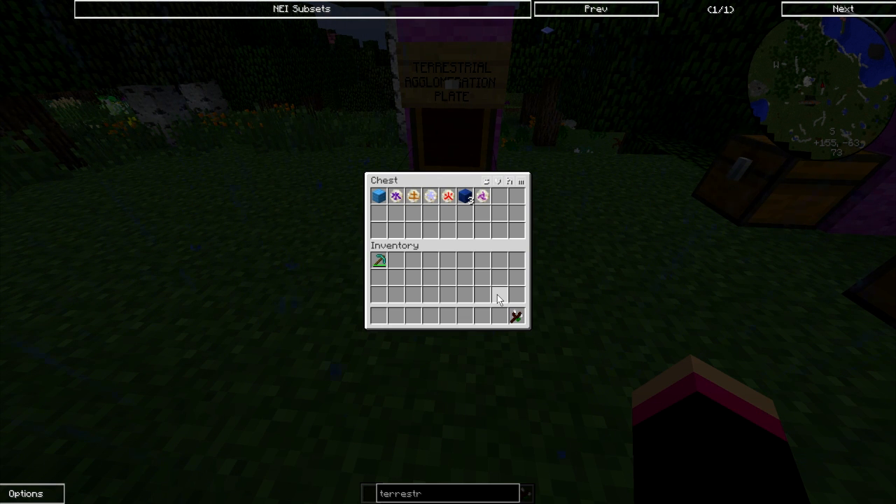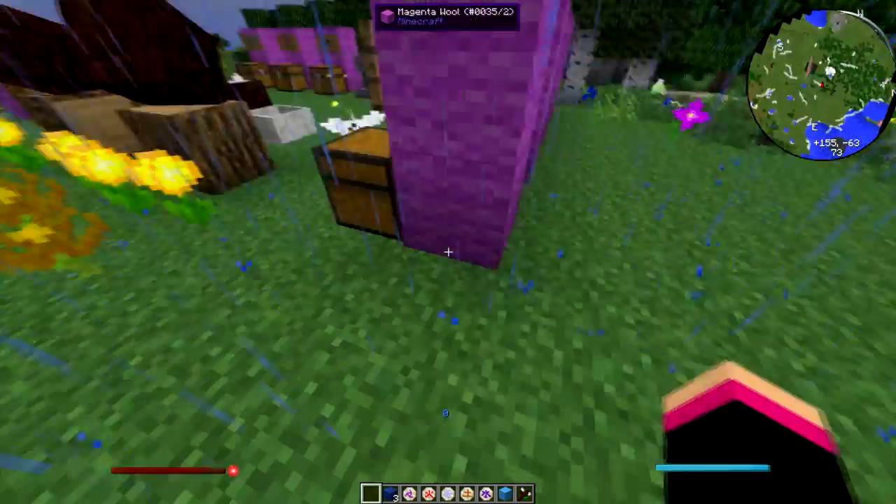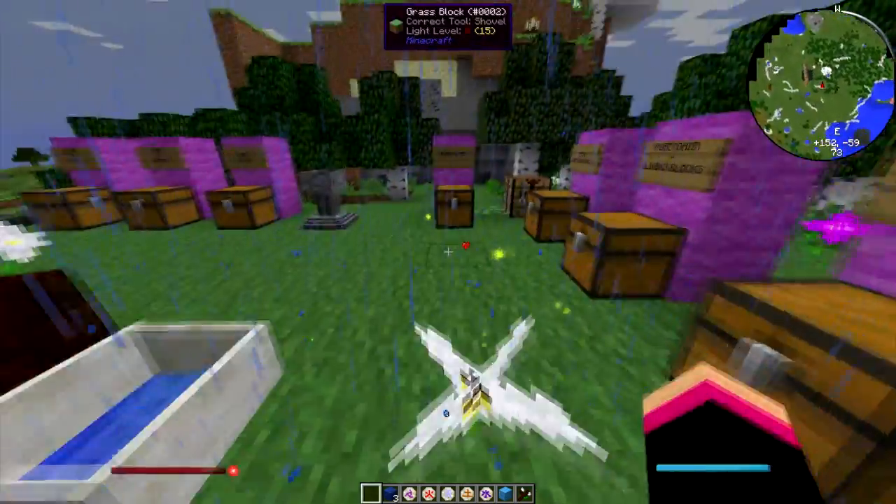So to make this terrestrial plate you need a block of mana steel, a rune of water, a rune of earth, a rune of air — which are the three previous tutorials — a rune of fire, a rune of mana, which were also covered in previous tutorials, and three lapis blocks.